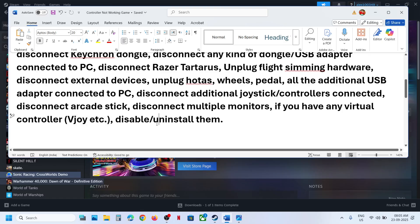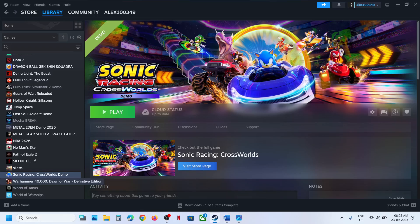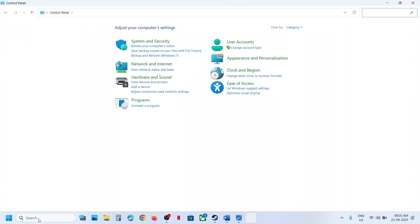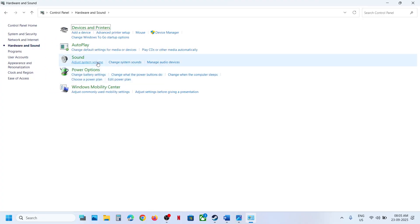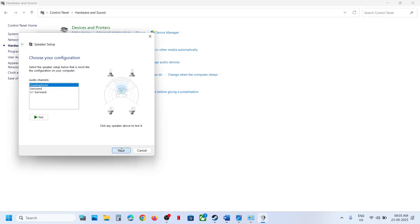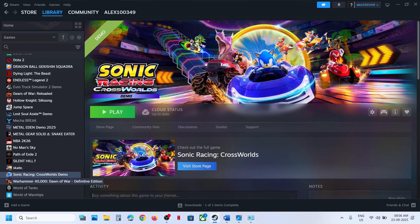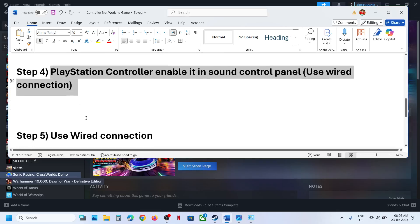The next step is to enable your PlayStation controller in the Sound Control Panel. Type 'Control Panel' in the Windows search box, go to Control Panel, then Hardware and Sound, and click on Sound. Connect your PlayStation controller using the USB cable — it will detect the controller. Right-click it, enable it, then right-click again, go to Configure Speakers, select Quadraphonic, check Front Left and Right Surround Speaker, click Next, then Finish and OK. Relaunch the game and check.